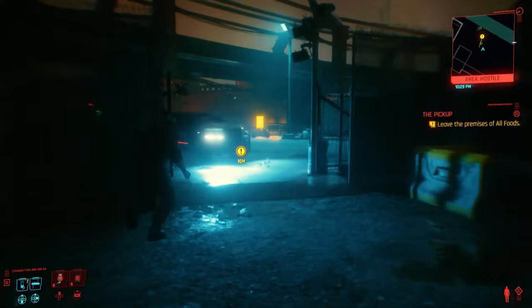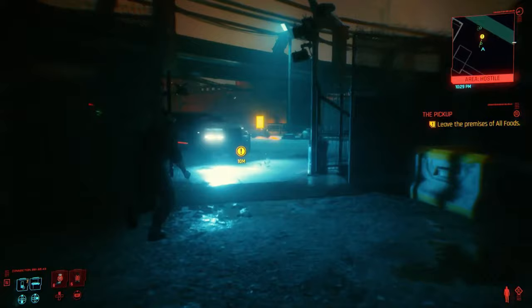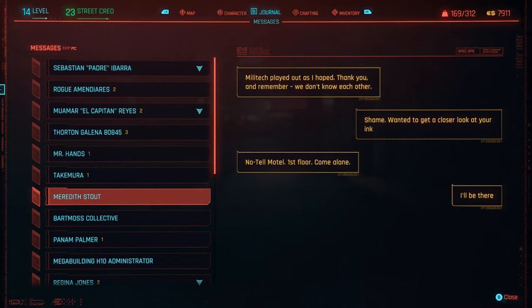Only if you have performed these steps will she turn up — if she doesn't, you've failed and cannot romance her. But as long as she appears at the end, later in the game she'll send you a text message. It doesn't matter which reply you choose, but send a reply and she will ask to meet up. This becomes a side quest on your map. Go meet her and once there, do not exit the room or you'll lose the quest. Speak with her and you will romance her.